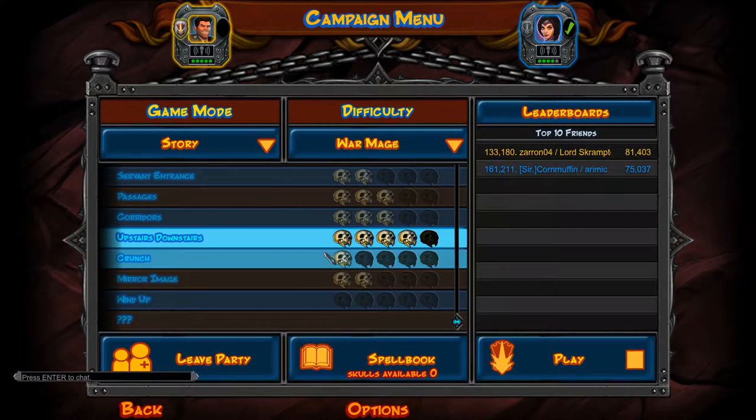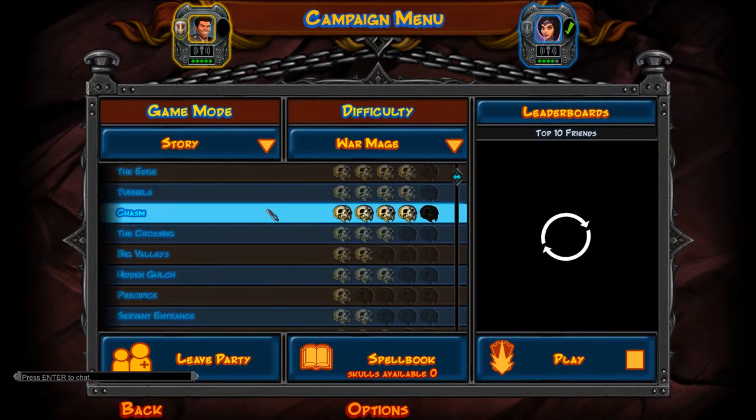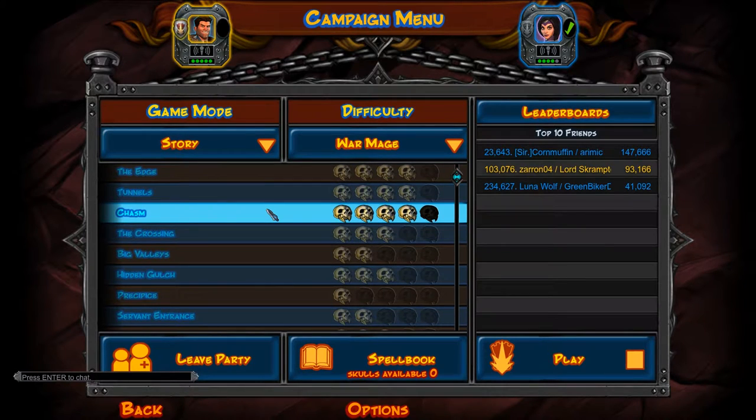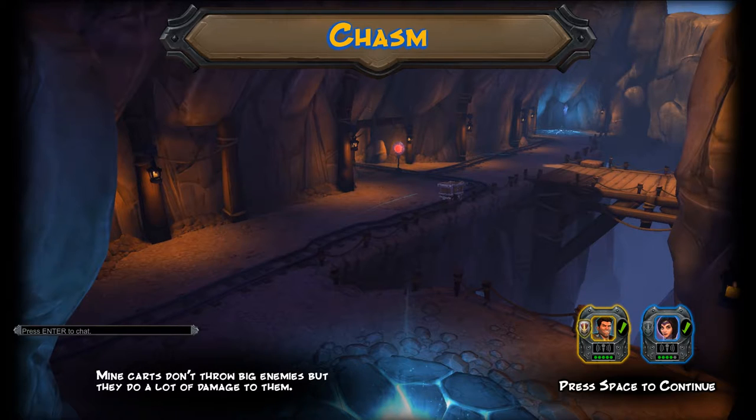Neither of us has played in a while so it's going to be a bit of a learning curve. We actually almost beat the game on story mode, but we have no clue what we're doing so we're going a little lower difficulty. It's really easy to get into a party in this game, and it's only two players. Without further ado, we'll press play. We're doing the Chasm — what's nice here is all the pitfalls everywhere, you can just drop orcs right off into them.